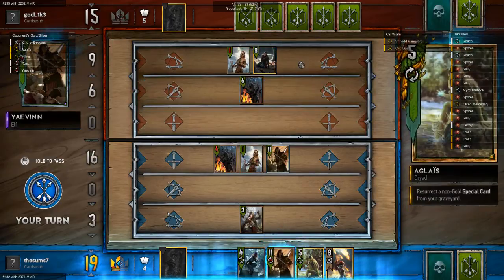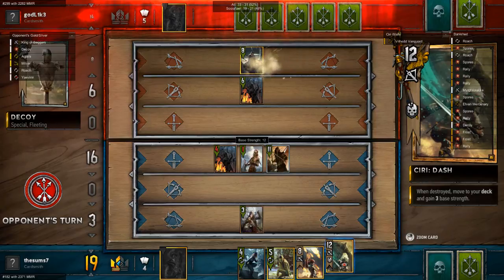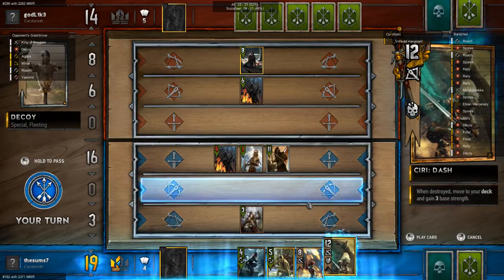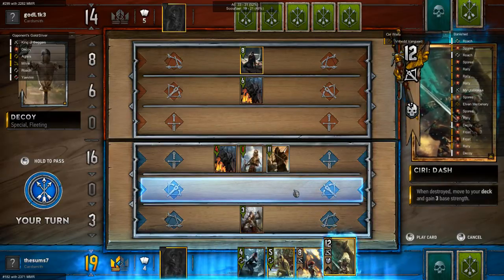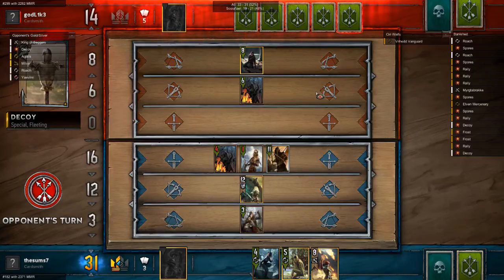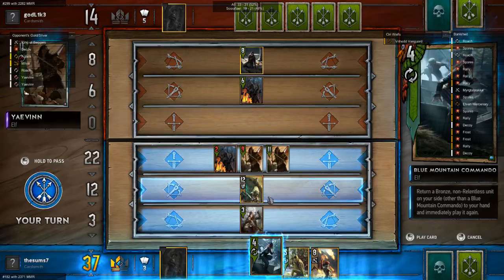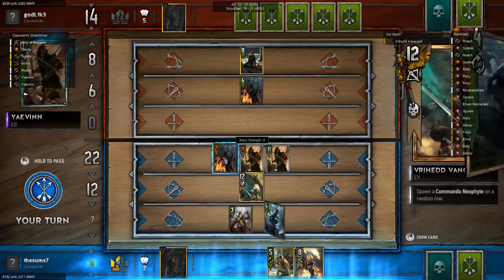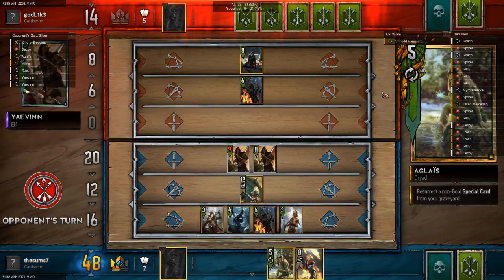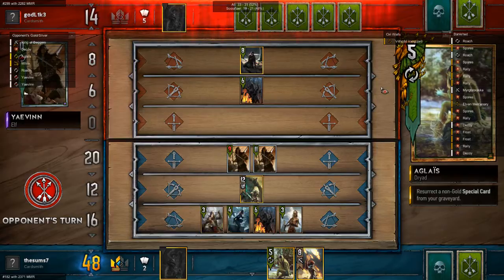I'm going to get my Ciri Dash in hand for a final push. Hopefully... Oh wow, he had Decoy too — that was pretty impressive, I'm not gonna lie. That almost feels like he had the second Decoy. It looks like he has Aeromancy already. We're getting a lot of strength here. Almost want him to use Aeromancy right now. Almost.